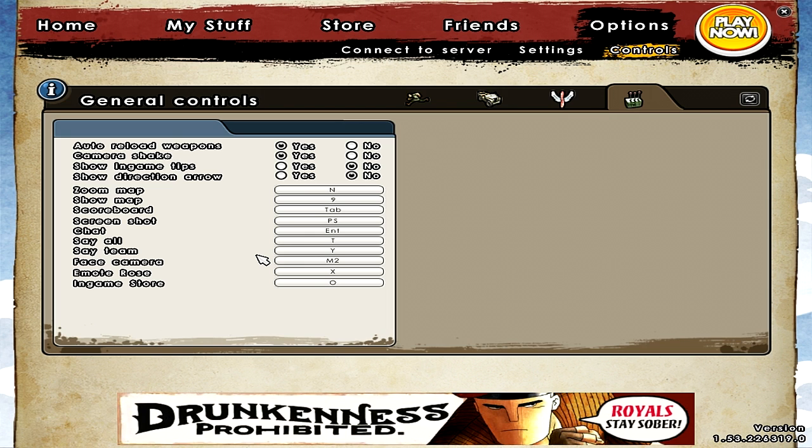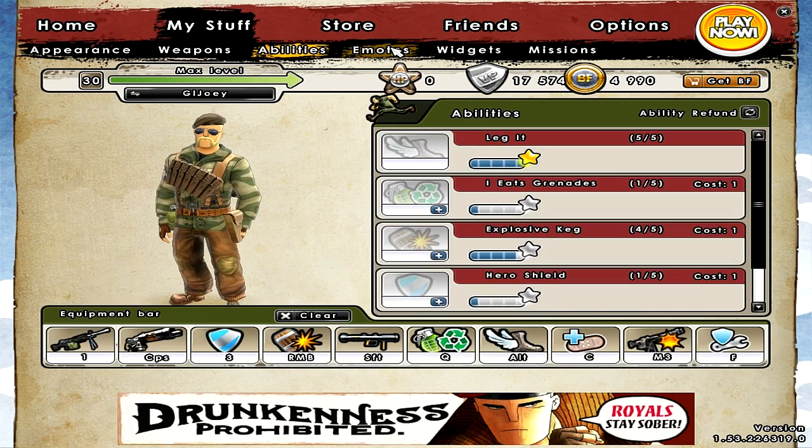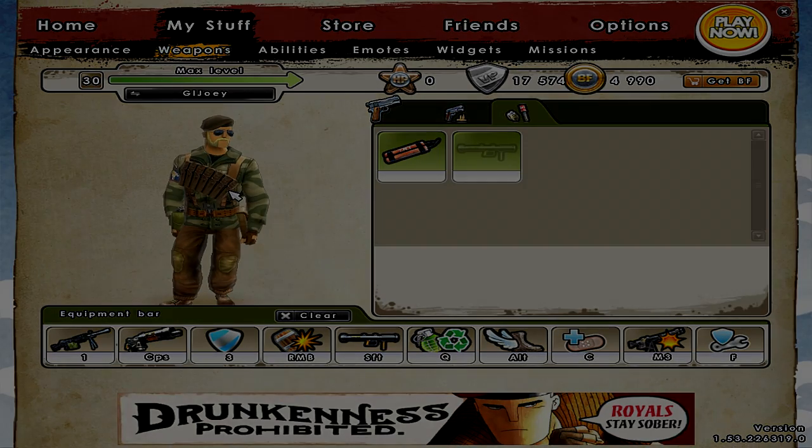Emote is pretty much X. That requires me to remove my pointer finger, so I don't use X when I'm in anything that requires me to use it in battle. Well, I think that's it. If there's anything you want to know more about, just reply to the video. See you guys later.